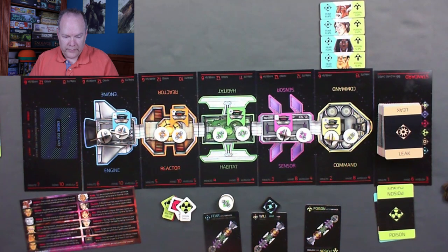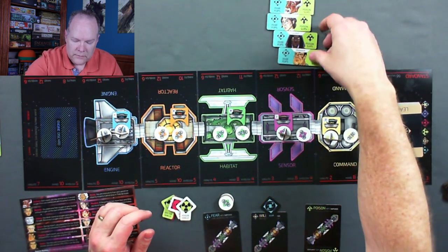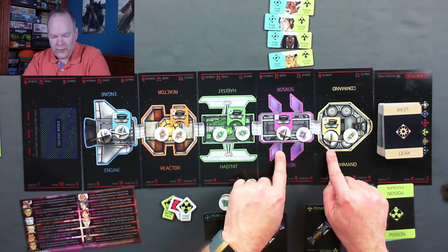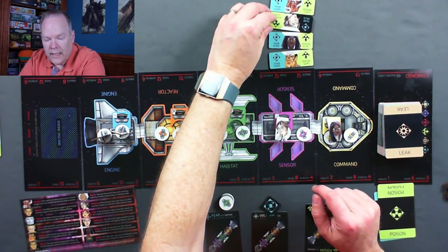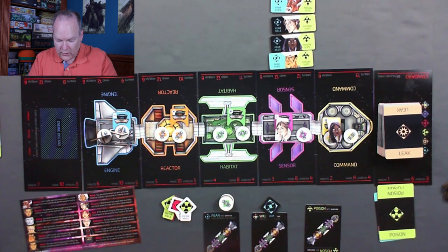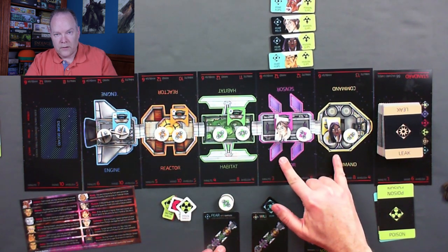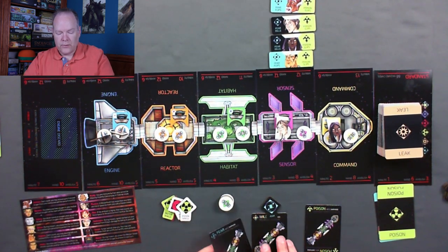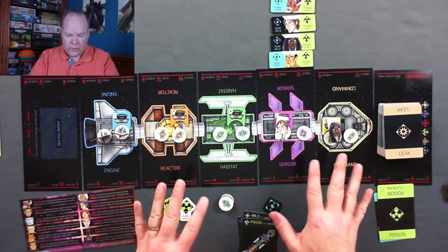Poison happened all over the ship. We don't have any poison shields in place, so everybody would get poisoned and move down. Fear happens all over the ship, but there are two people in the same module so they're immune. The physicist and the savant would each have one fear on them now. Importantly, damage does not stack — so two fear events will only happen once. We've done all of our impact and finished that minute.